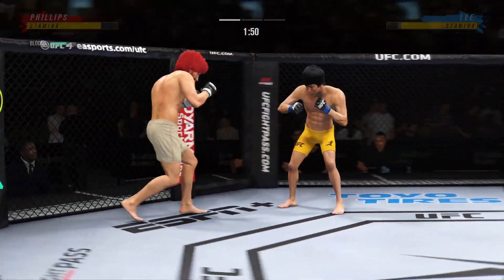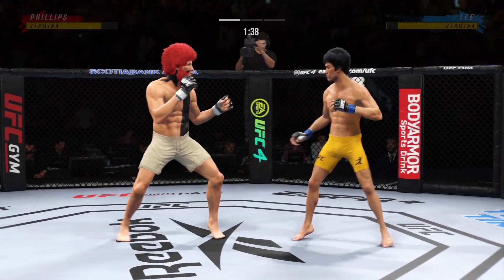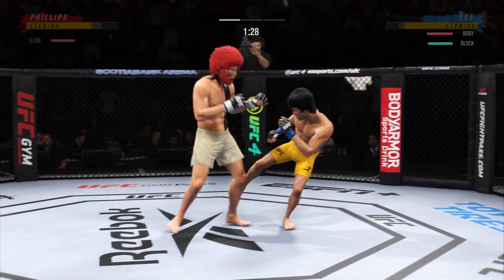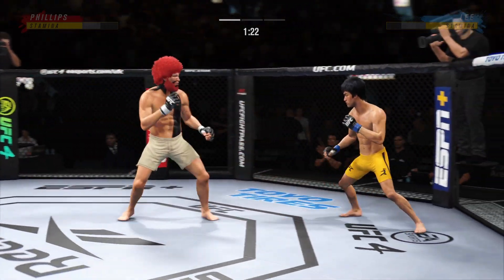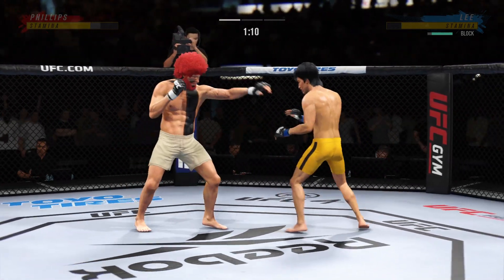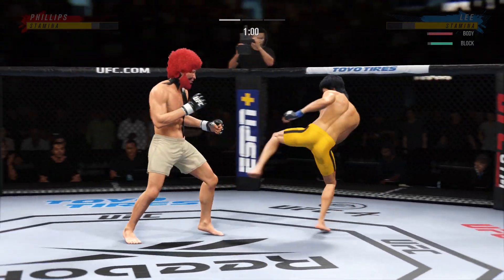He blocks the punch. He has a commitment to kicking tonight, and it shows. He landed that kick to the outside of the lead leg — he is chopping up that leg. They say chop down the tree: you beat your opponent by slowing him down first with those nice outside leg kicks.